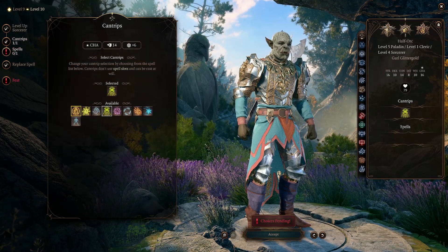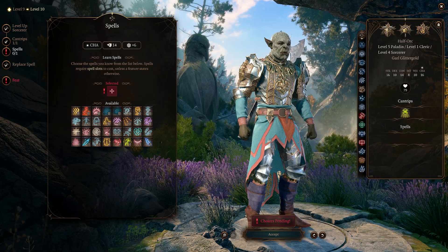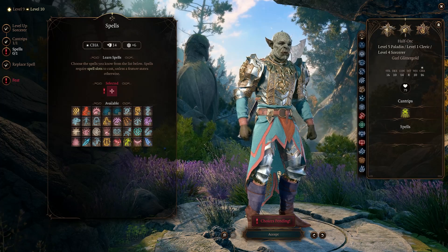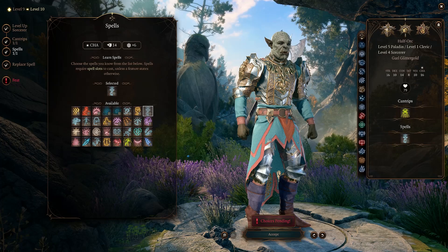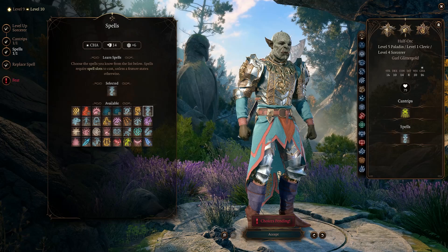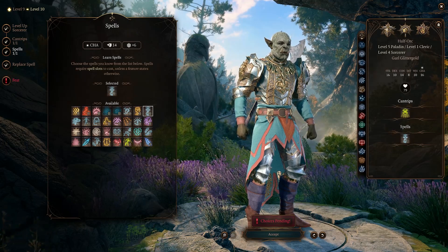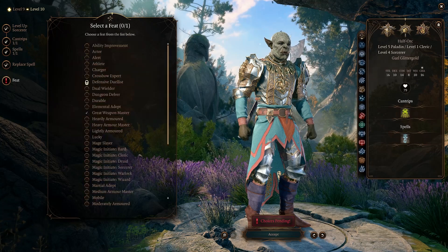At Sorcerer level four, we're going to get another cantrip — pick whatever you want — and we're going to get another second-level spell. I'm going to select Enlarge/Reduce. The idea that we could make ourselves enormous and then absolutely savage-attack, crit-smite people seems pretty scary. And that's kind of what this build is about.